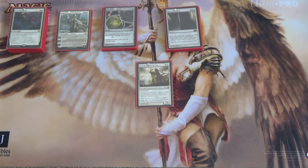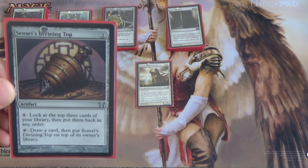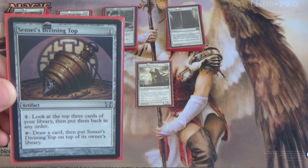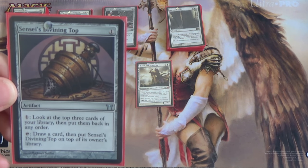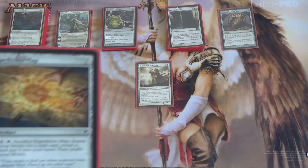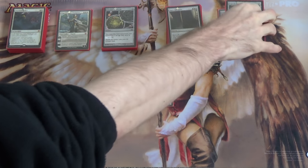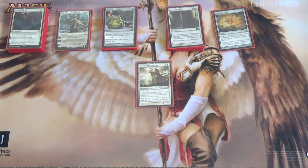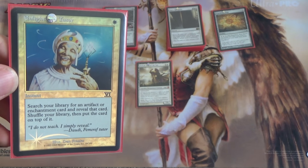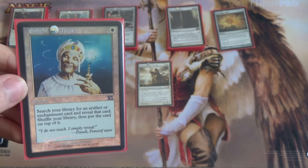Speaking of artifacts, now we get to the utility cards in the deck. We start off with Sensei's Divining Top — a card that's in every EDH deck ever. I don't know that I need to explain this. Selection is good. If you want to run some fetchlands in here, some white fetches, just to make Top a little bit better, go for it. Next we have Expedition Map — we have plenty of good lands in this deck, including some combos. And by the way, Crucible plus Wasteland or Strip Mine — that's a thing. We have Enlightened Tutor — search your library for an artifact or enchantment card, reveal it, put it on top of your deck. I think this is the most underrated card in Legacy, so of course it's going to be great in EDH.